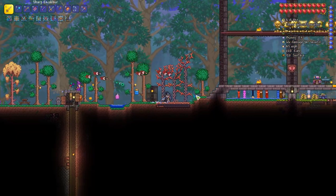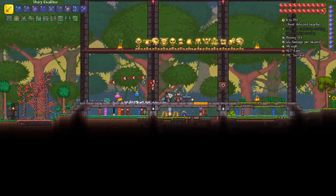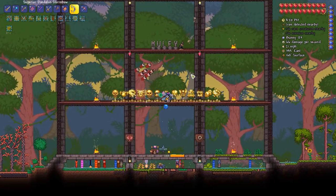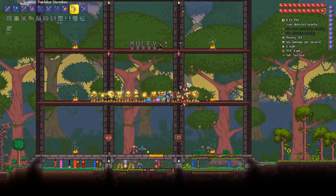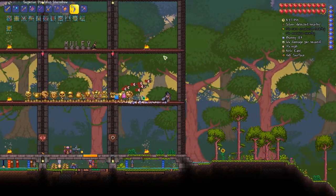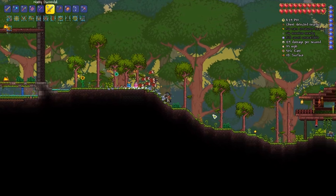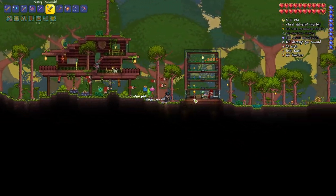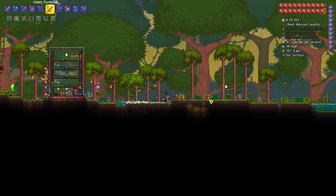I thought about fighting more mechanical bosses, but honestly I've got pretty much everything I need, aside from something cool like a light disc. Oh, I did make a Durandal, because I thought it was kind of silly that I was using a Spinal Tap.